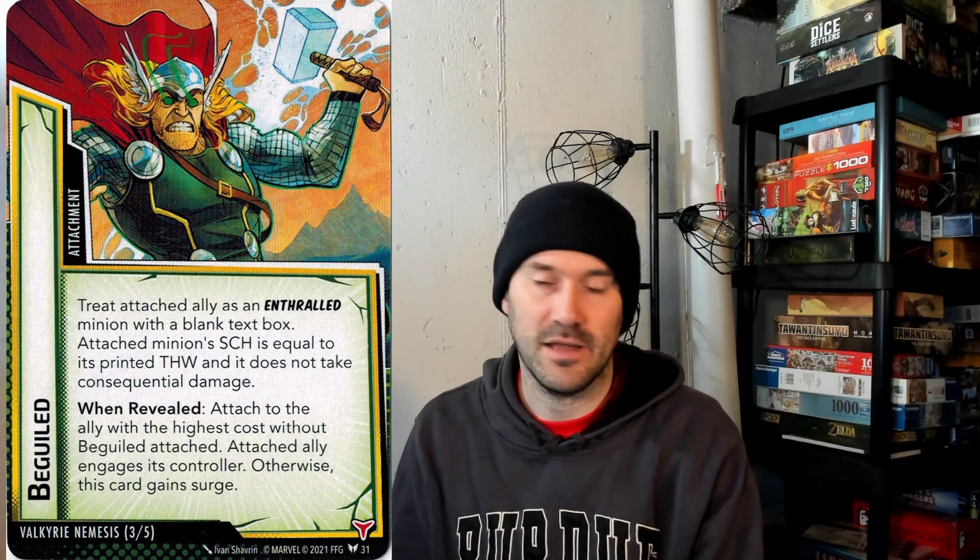The last nemesis card is Beguiled — it attaches to the ally with the highest cost without Beguiled already attached and engages you. If there are no allies out there, it gains Surge. One of those allies would hopefully be the ones helping you remove threat from Powerful Enchantments, so that can really hurt too. Valkyrie's Nemesis is probably the worst one out there — it's really tough to deal with. Even with a good Justice deck, if you get Shadows it's going to be really, really tough to get through.